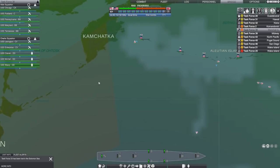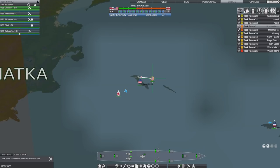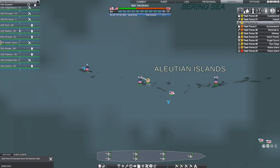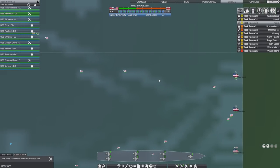Up north near the Aleutian Islands we've got three destroyers which have been harassed by a Komandorski level bomber - that's a B-24 Liberator, nice. We do have Dock Fleet 2 which is cruisers and battleship Colorado with some cruisers, so we're going to engage those as well. We've also got Task Force 32 at Kiska which has cruisers, destroyers and a couple of light aircraft carriers supporting around the Aleutian Islands.